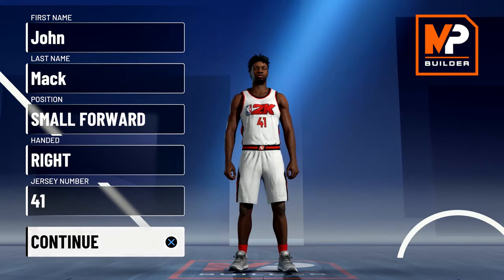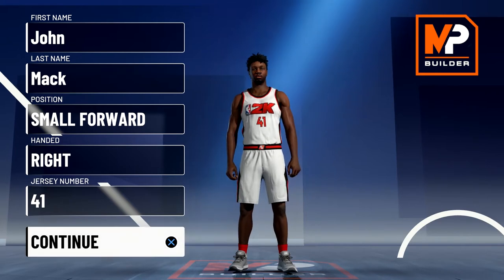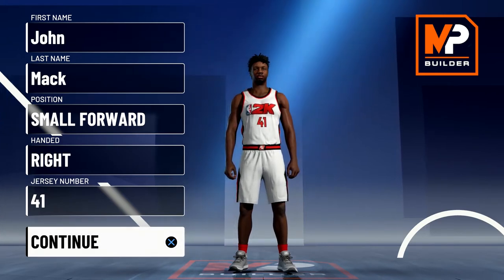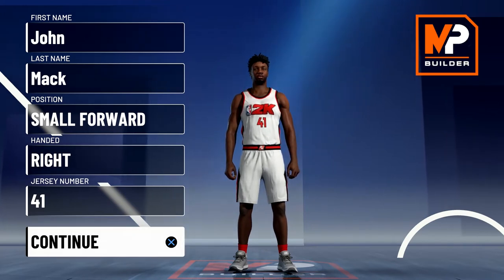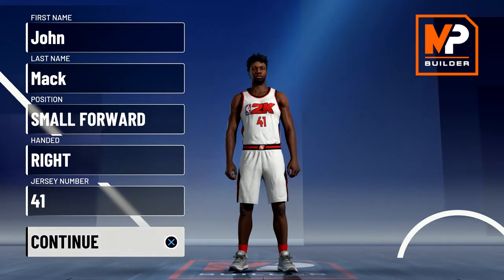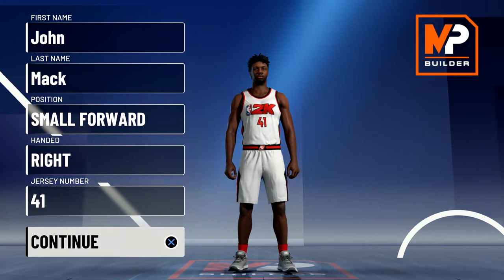Sadiq Bey is a really solid prospect out of Villanova, and at 6'8", 215 pounds, he's definitely got the size to be an NBA small forward — a 3-and-D type of player. He's not a crazy athletic player, but he's got three-level scorer potential. A lot of people have called him a more defensive Tobias Harris type of player, which I think is pretty accurate. He's a good shooter who is willing to make the extra pass and has the defensive versatility that coaches love to see.